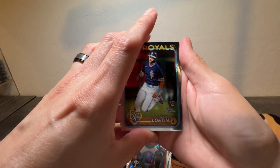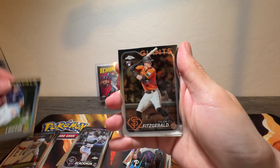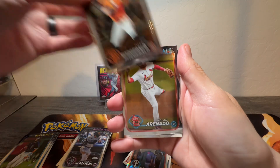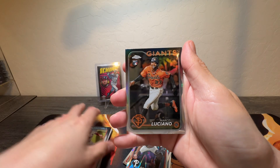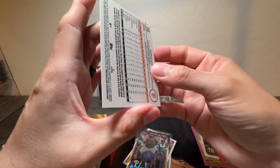We got our four hits. We got Nick Lofton, we got Fitzgerald Rookie, Nolan Arenado, and Luciano Rookie.